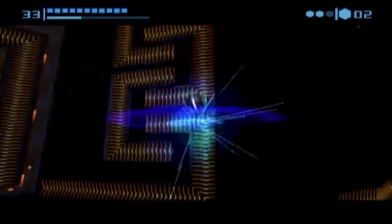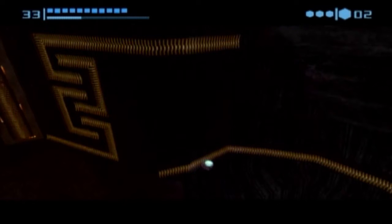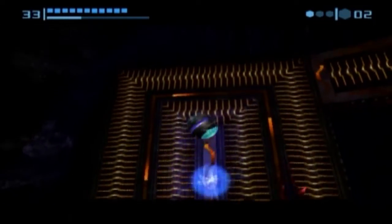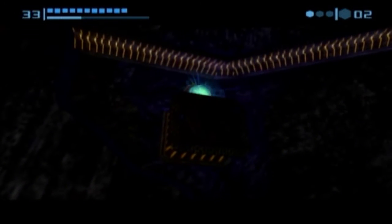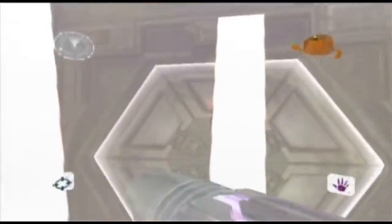Now you just gotta bomb your way up here. We've got a big one here, so let go and hold on to that button. I think we're good — just a little further. This is an area you really don't want to mess up. I'm just holding on to it, and over here just drop down. Whoa! That was close. Watch that — a power bomb should be okay here.